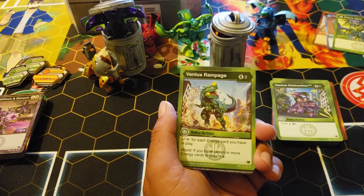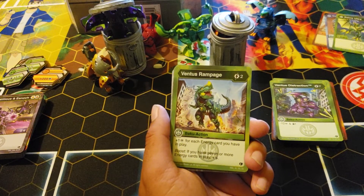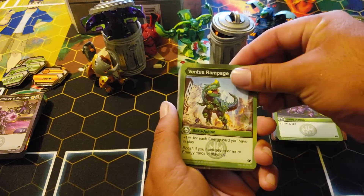Plus one for each energy card you have in play. Boost: if you have seven or more energy cards in play, you get above my shadow strike. I lack damage in my flip deck, so this is what it needed. Definitely a place enough.